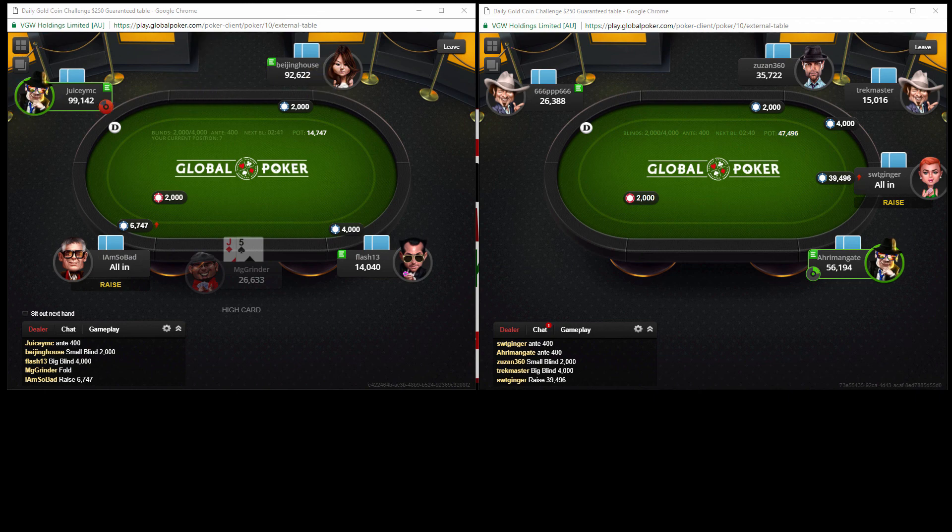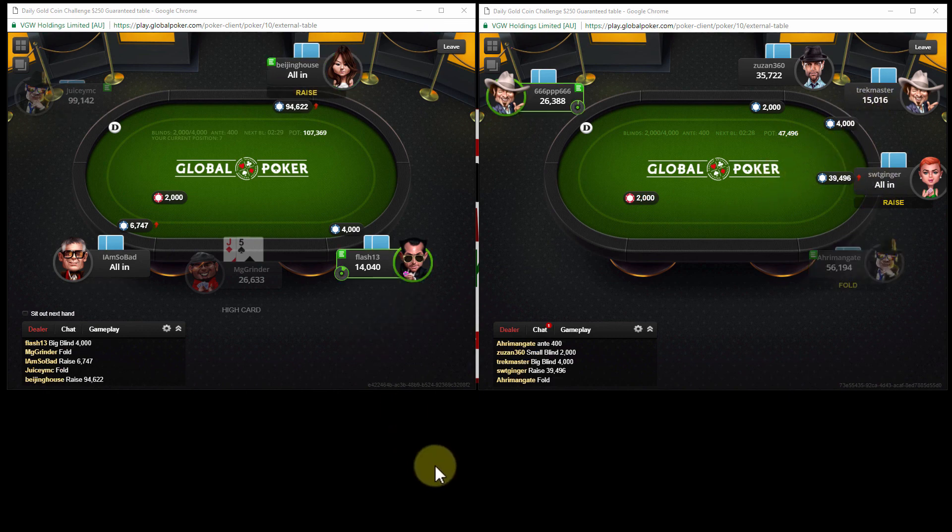We have the two deepest stacks in the tournament sitting here. On this table we have 56, 26, 35, 15, and 40. Of course, Beijing House is going to call - I just don't see why she can't call. Let's see if Flash wants to play or not.